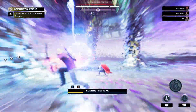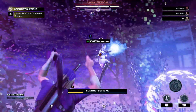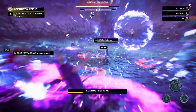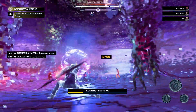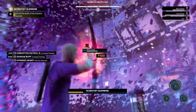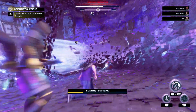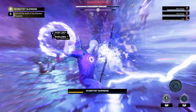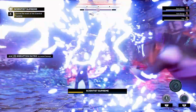Now we are in the final phase. All you need to do is keep doing the same thing as the previous phase, but kill the two clones on the ground first. After that, go for the flying one. Once you kill them all, activate your ultimate skill and go bang bang on Monica's body in the middle.